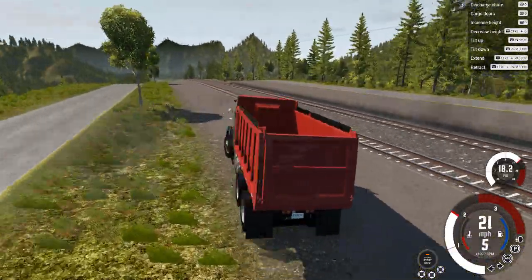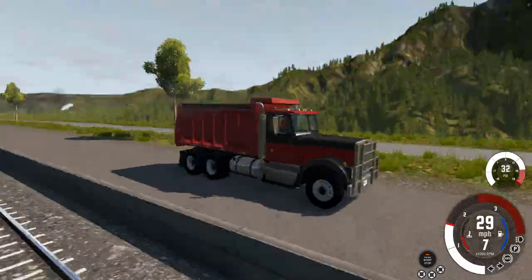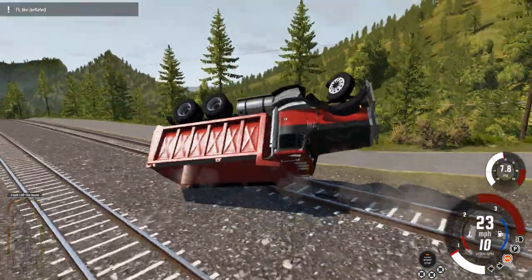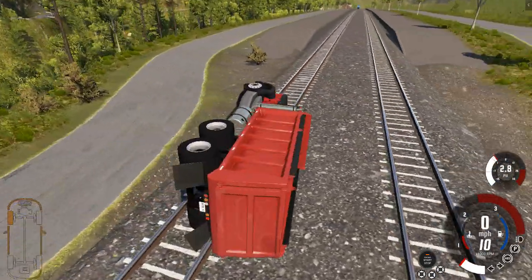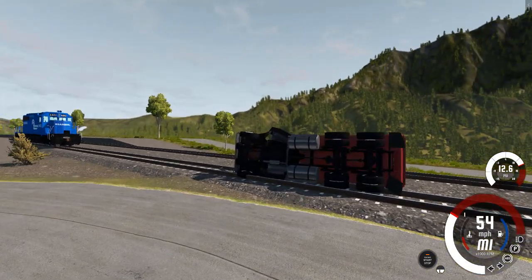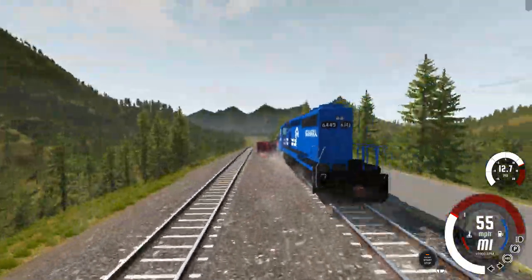We're going to be taking this truck here, we're going to be driving it onto the tracks, and we're going to see what the train does to it — especially the dump truck part of it. So let's drive into the tracks here. This is going to be an interesting train crash because our truck is facing directly towards the front of the locomotive. Here we go, this is the impact between the truck and the train. There we go, not too much damage to the truck it looks like.